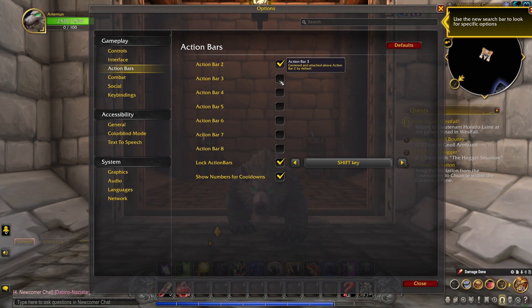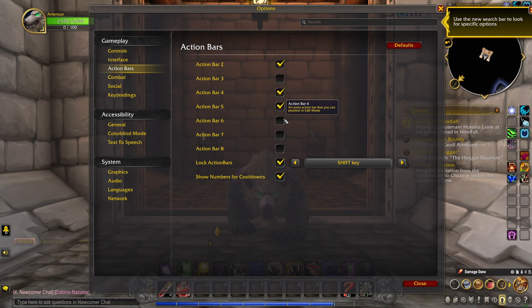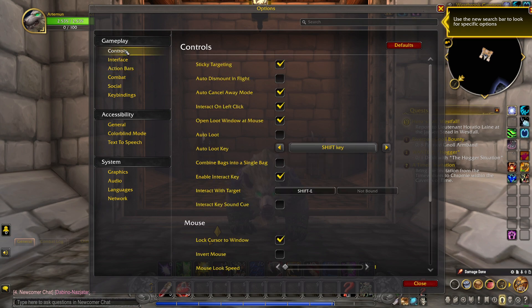If you look down here at number three, see how it goes off and on? I didn't want that one. I wanted action bars four and five — those popped up. I even made a sixth one, a special one I moved with Edit Mode. Under Controls I also found auto-loot. I want it to automatically loot when I click something I just killed, so I put that on. I can always turn it back off.